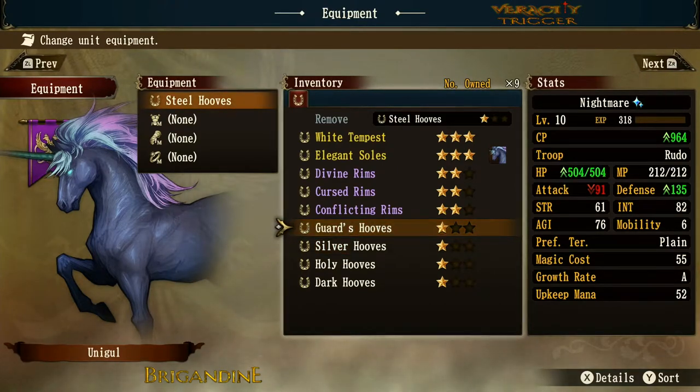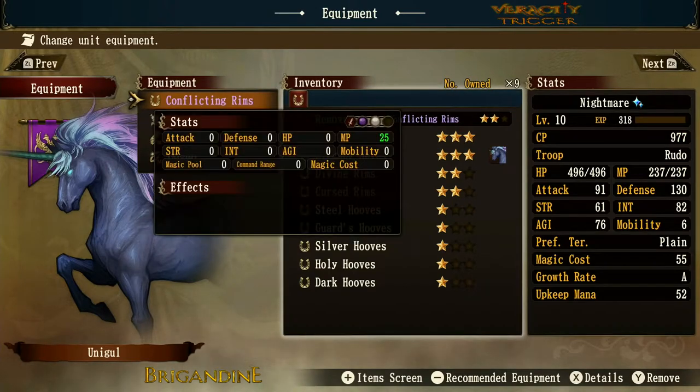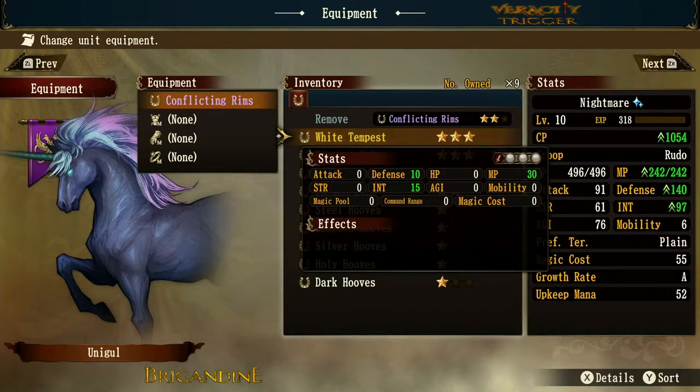Now let's move on to the second tier: Conflicting Rims. 'Conflicting' means it's fighting against itself — you have a dark elemental and a holy elemental both added to your orb. In some ways that's good because you can deal a bit more damage to both holy and evil creatures. But the really good thing here is you get 25 extra MP, and more MP means more heals and more spells — which is what nightmares, unicorns, and demons are all about.